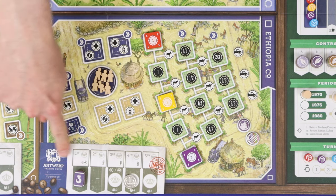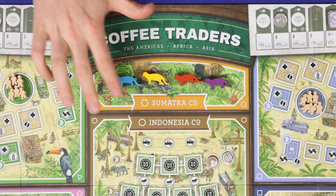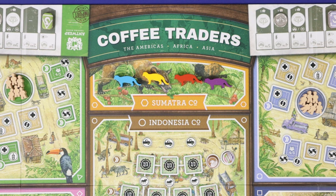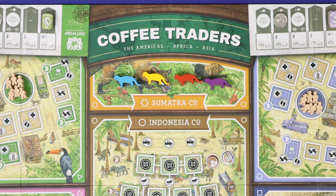Each co-op also has its associated trading house in Antwerp. There is also a small cooperative in Sumatra. This produces a sixth type of coffee called kopi luwak, which are the beans which have been pre-digested by civet cats. This is different to the five Arabica varieties in the game.